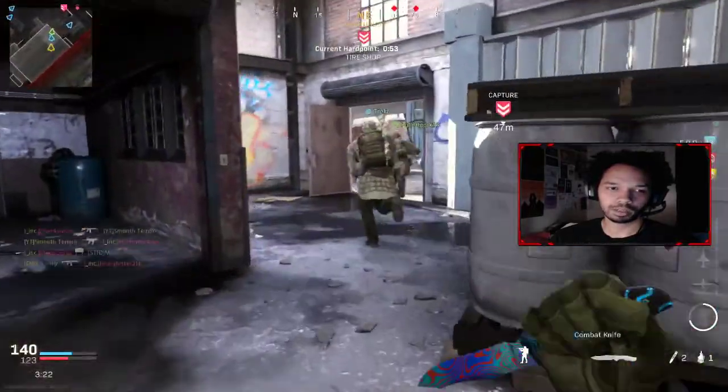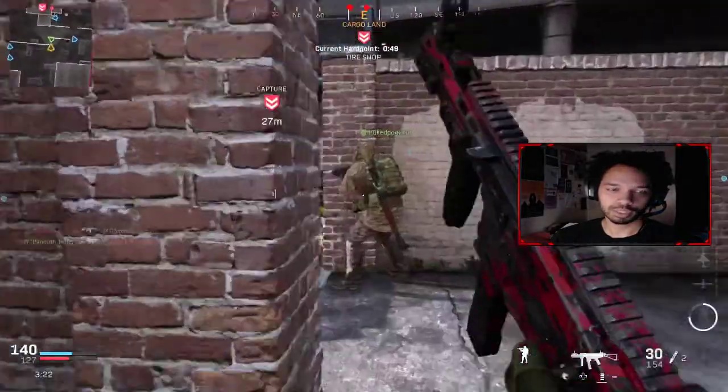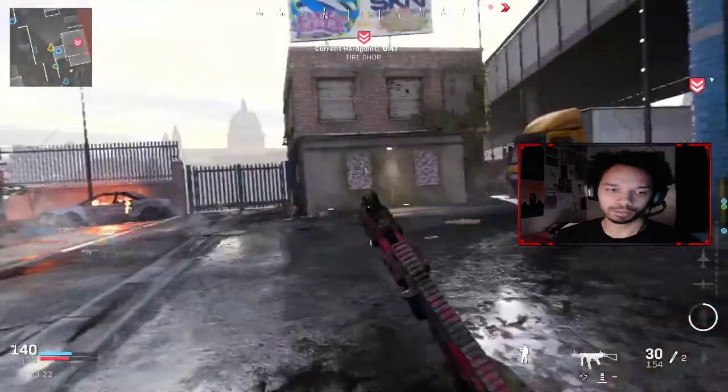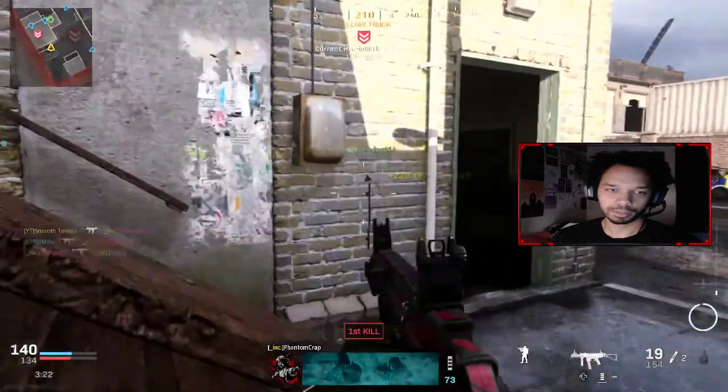They're just spawning all over it, so this is gonna be tough. If we push tires here, we might be able to flip spawns. I think we flip spawns right there.